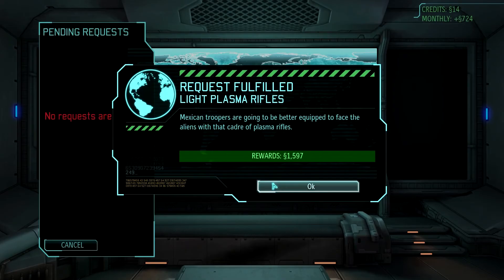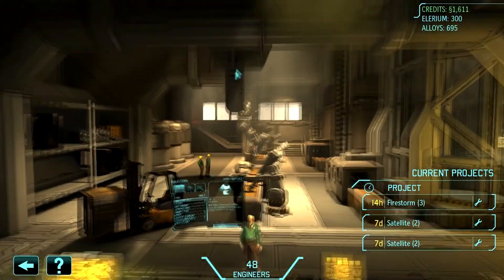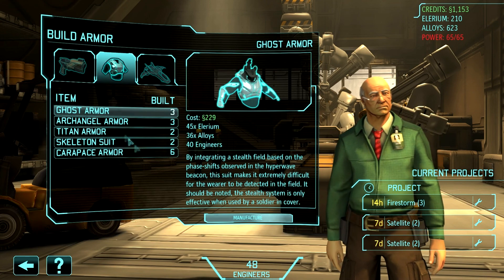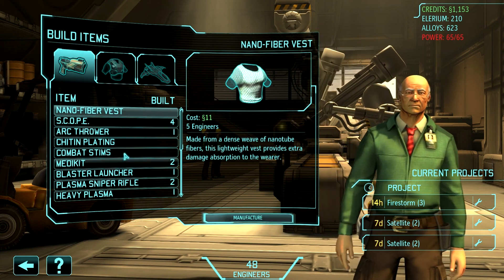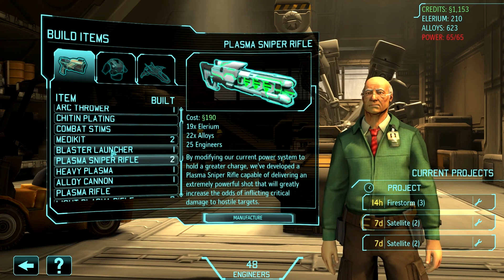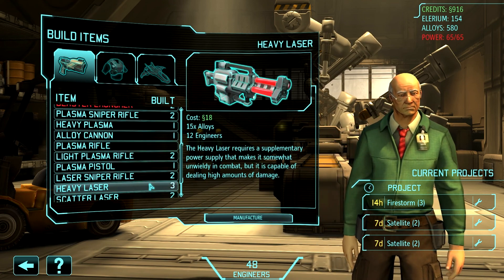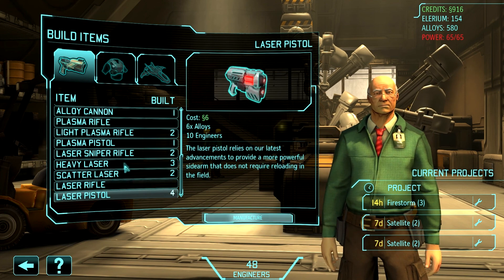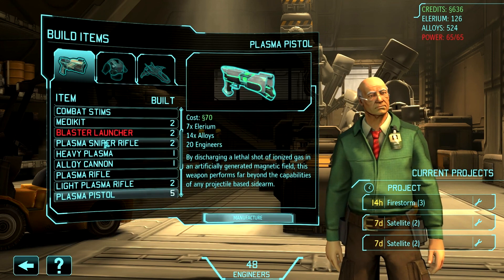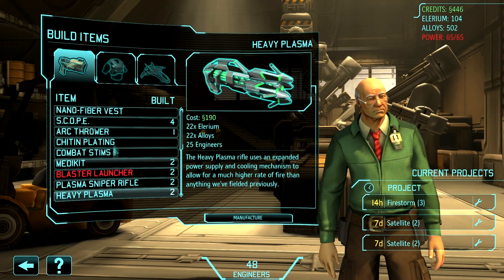Look at that money - yay! That was worth it. We could probably buy some more stuff. Let's buy two ghost armors, why not? And we need some more weapons. We don't need another alloy cannon... well, we do possibly need another one. We could do with some more plasma pistols - let's get four more of these. We need another plasma too. That's about it, really.